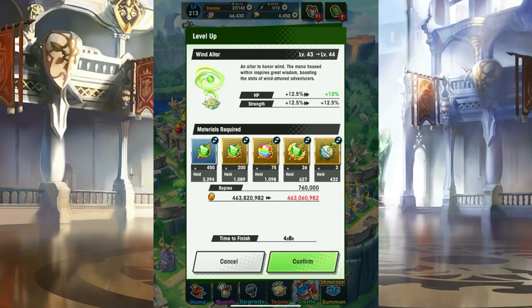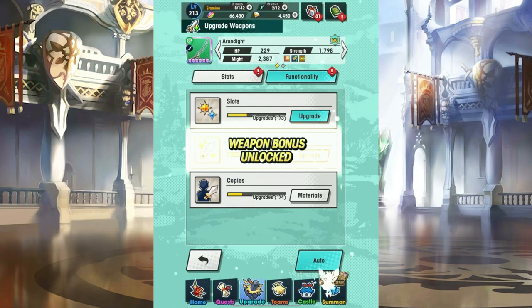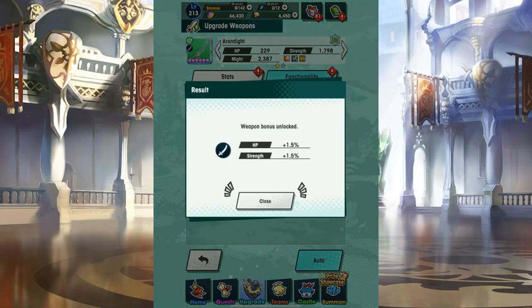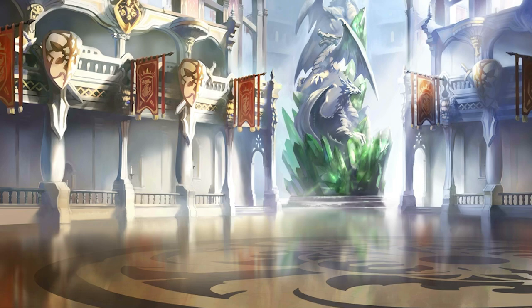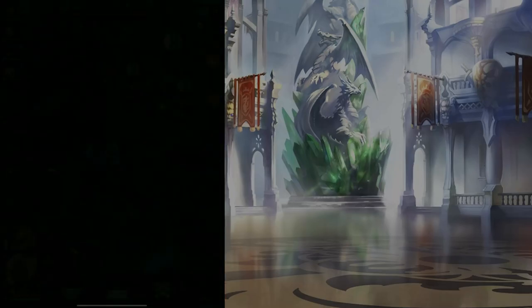Rupees are used for upgrading facilities in the Halidom, but they're mainly used in bulk for upgrading your weapons. After the third anniversary drop increases for the majority of the fights in the game, you're more likely than ever to get bottlenecked by Rupees when it comes to upgrading weapons for your characters. You've likely come to this video because of that bottleneck, so what are the main sources of Rupees?